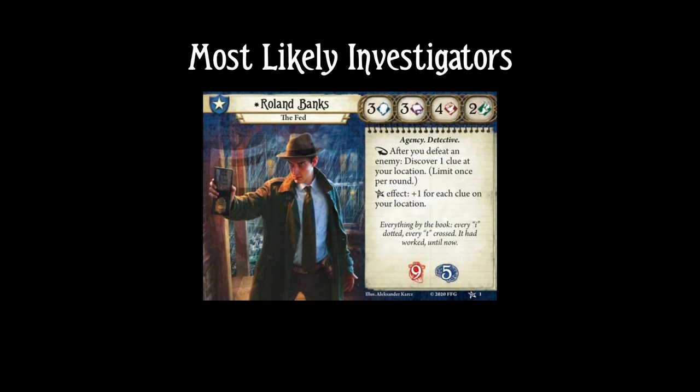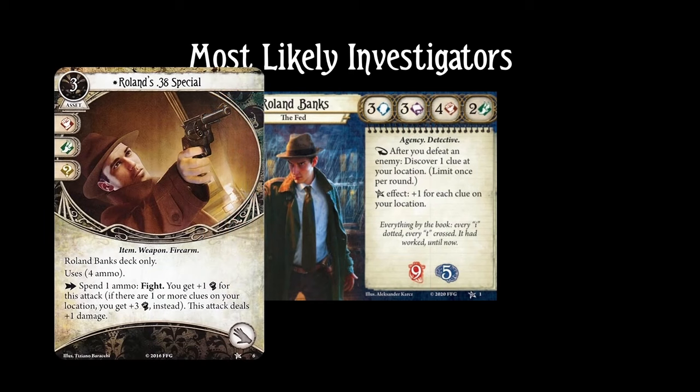Let's start with Roland Banks, who doesn't mind dropping clues because he can just pick them up again with his ability — after you defeat an enemy, discover one clue at your location. He's probably not going to go with double Research Notes because he'd also like to have a free hand for his gun, which gets powered up as long as there are clues on his location. Quick Study is already a fine choice for Roland, and you might make use of other parts of the clue dropping package too.